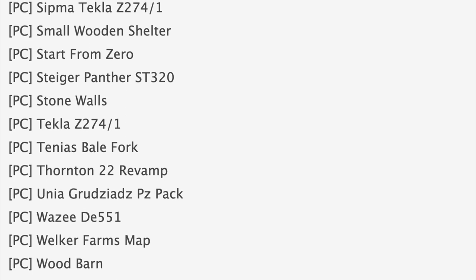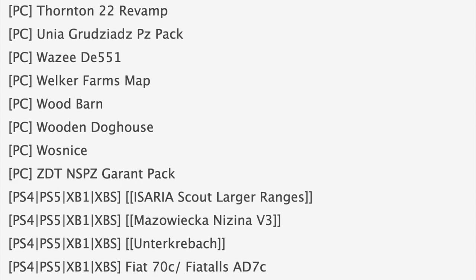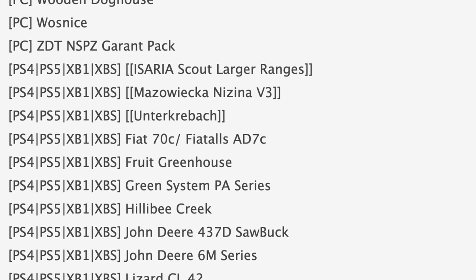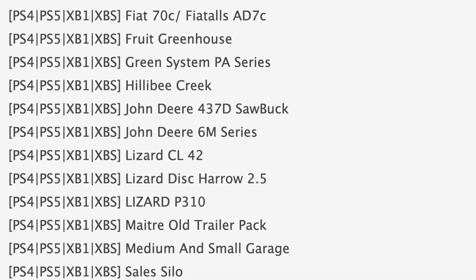Making our way over to console testing, some notable mods include the Asaria Scout with larger ranges — that'll come in handy — the Fiat 70C, and the John Deere 437D Saw Bug. Rounding out console mods today we have Cell Silo, Star 8150, and the TLX 2020 series update.